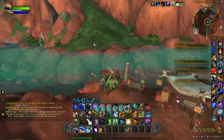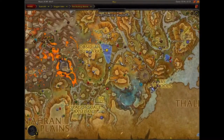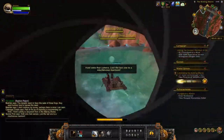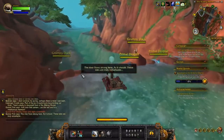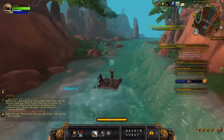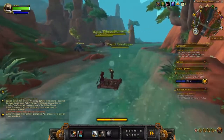This rafting quest is located in the Waking Shores, right down here just southwest/southeast of Obsidian Bulwark. We're on the hunt here for Chen Stormstout. He's actually pretty far down the river — most people will probably complete it, so we don't want to snap too many photos without hitting Chen first.